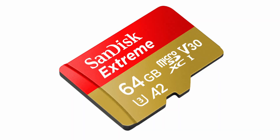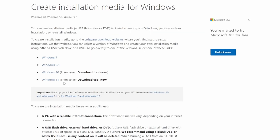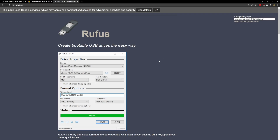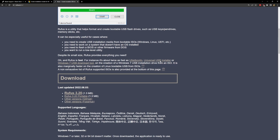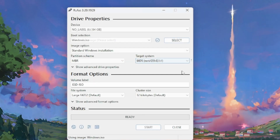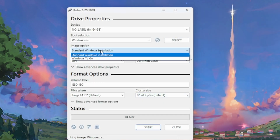First, for Windows: get your microSD card. It will need to be formatted, so make sure there's nothing on there you care about. Plug it into a computer and download a Windows ISO file — I downloaded Windows 10 using the Media Creation Tool. I also downloaded Rufus, a program that lets you use that ISO to create a bootable Windows installation on the microSD card. In Rufus, select your ISO file and change the image option to 'Windows To Go,' then run it.